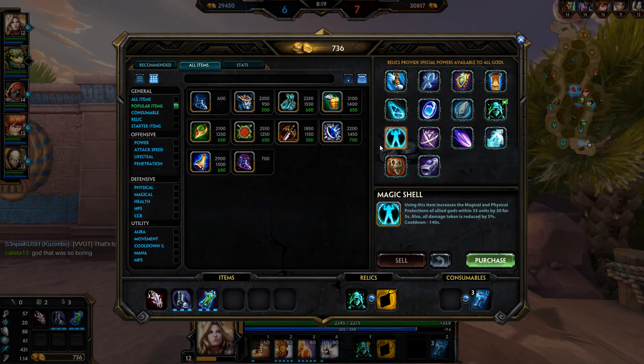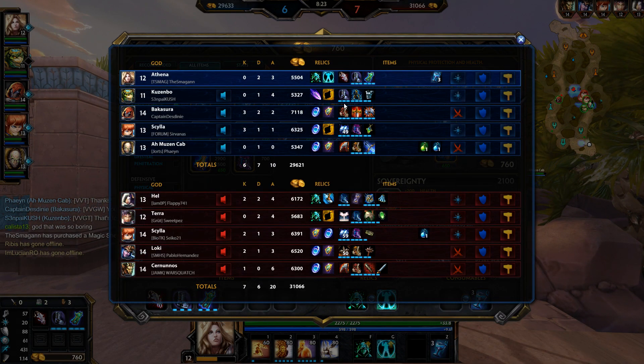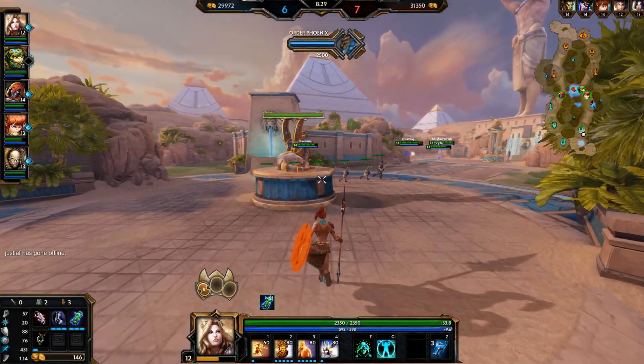I'll get the Shell. I need Pestilence — I want to go Sovereignty but I need Pestilence right now, so I'm just going to go for Pestilence.